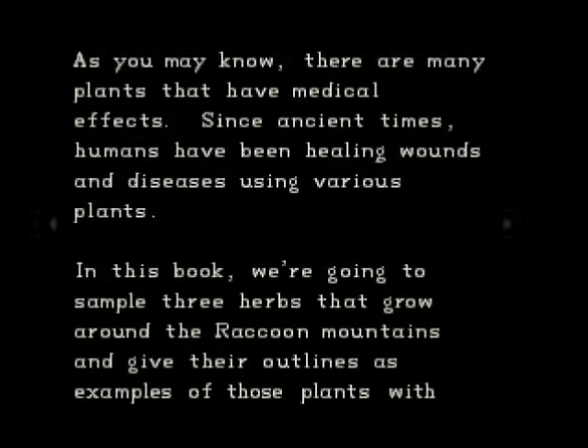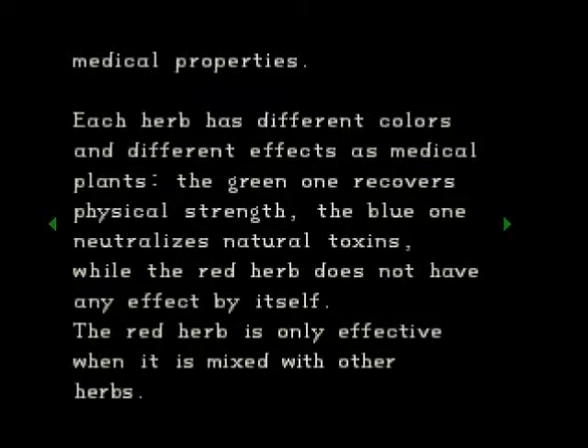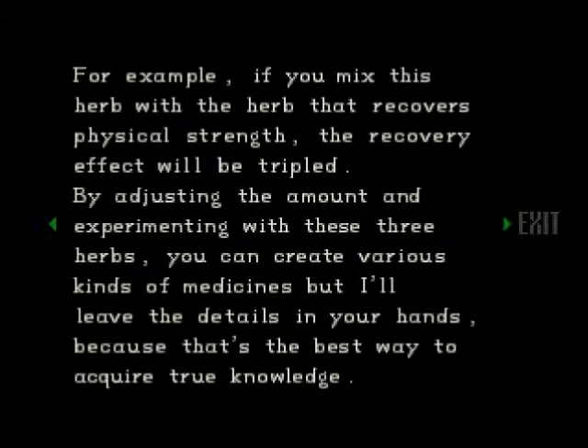Many plants have medicinal effects. Humans have been using them since ancient times. The herbs that grow in the Raccoon Mountains — that sounds applicable. Examples of those plants with medicinal properties, different colors: green recovers strength, in other words green heals you. Blue neutralizes toxins — antidote herbs. And the red herb does nothing by itself; must be mixed with other herbs, namely the green herb. The red herb mixed with the green herb triples the effect of the green herb, thus making it a full heal.